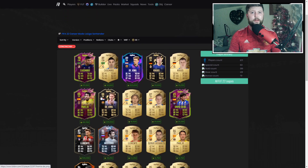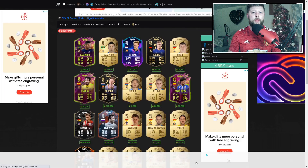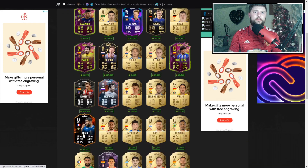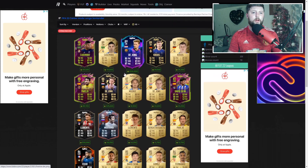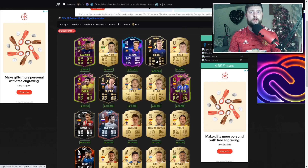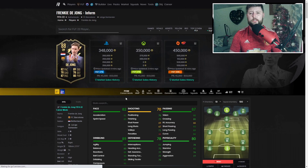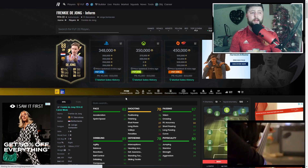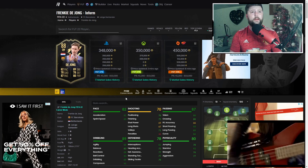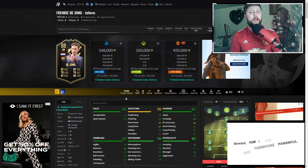Overall, de Jong is definitely a fantastic center mid - probably one of the better ones in La Liga at the moment. If I was looking at a mid-three midfielder, I'd be looking at Parejo via SBC, then de Jong, and then maybe Llorente or Fekir depending on how attacking I want the midfield to be. He's coming in at quite a high price at the moment and I think he will drop heavily as we go through rewards, upgrade packs, and SBC packs. I'm rating this card about a 9.4.